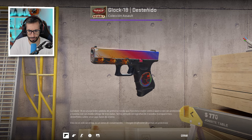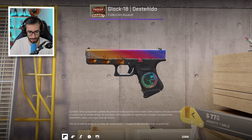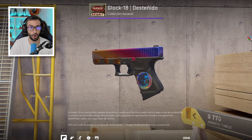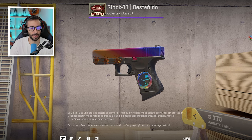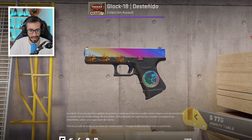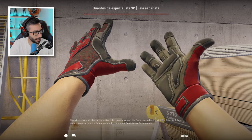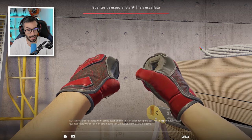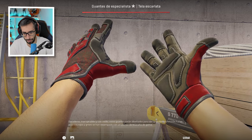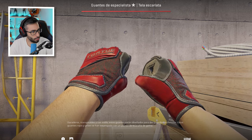Arma muy mítica es el AK-47 Glob Factory New. Fijaros en estas pegatinas: la arañita que se llama Gold Web, que la vamos a ver muchísimo. Está obsesionado con esta pegatina. Tenemos los guantes Crimson Web Factory New, número 53 del mundo, le habrán costado una absurda barbaridad; entendemos que es para combinar con ese cuchillo rubí.